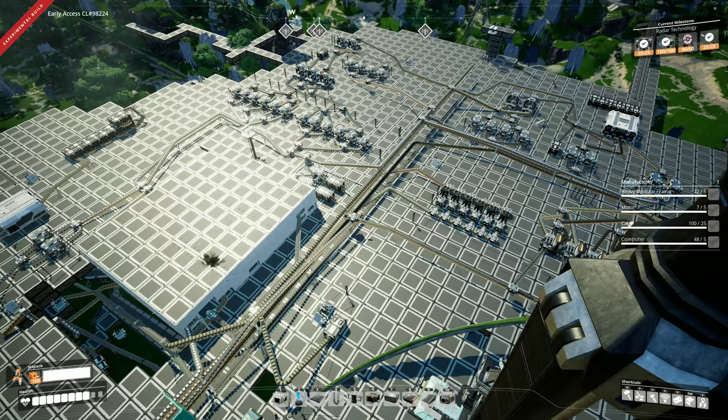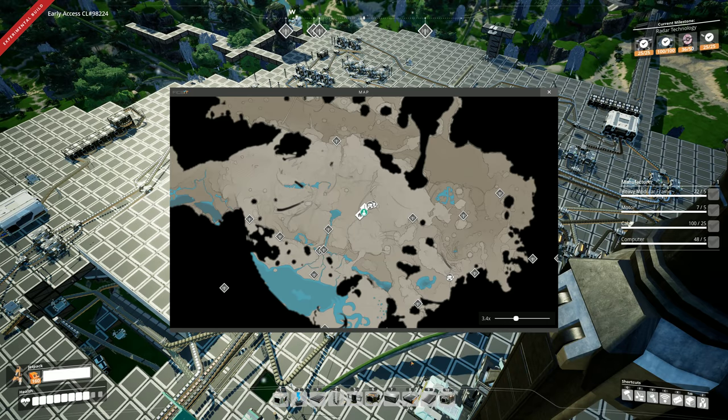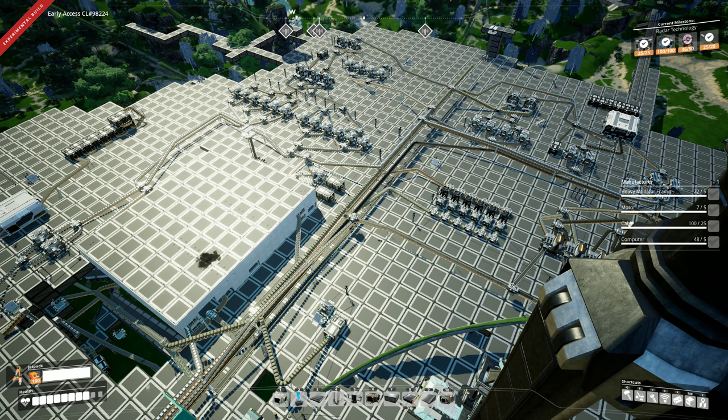We've got conveyor lifts, which are like belts that go vertically - I'll show those off in this video. There's the whole Quartz research chain. There's a new vehicle, like a faster, smaller vehicle called the Explorer. There's a new map, so if you hit Z it opens up this map which you can zoom into, and you can build radars to kind of expose more of the map. We've also got gunpowder, explosives, ammo, an automatic weapon, a rifle. So many new things.